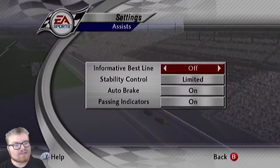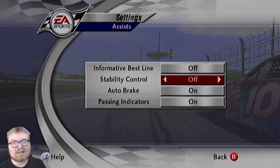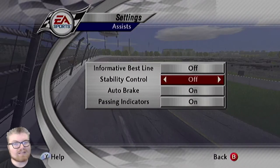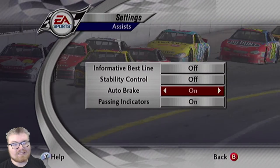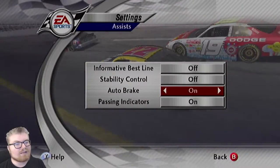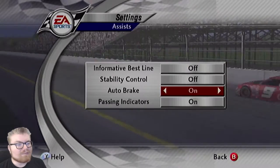Let's look at the assists really quickly. I'm turning stability control off. For the plate races that's entirely okay to do because more often than not, unless you're going to try to get down on the apron, you're not going to get too sideways at a restrictor plate track. Auto brake I'll leave on for now unless it proves to be a problem. Sometimes at certain tracks it'll be triggering when you don't want it to, but here I think it'll be fine because you don't really brake anyway.